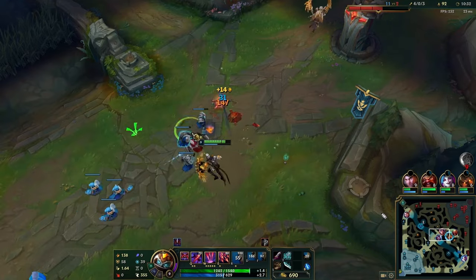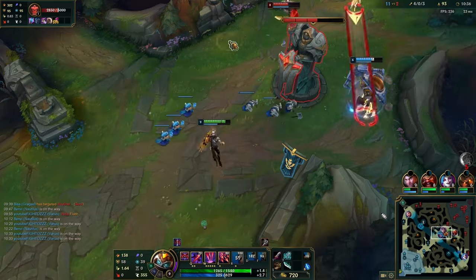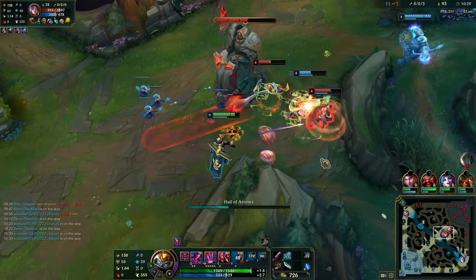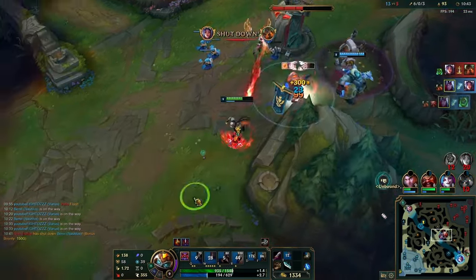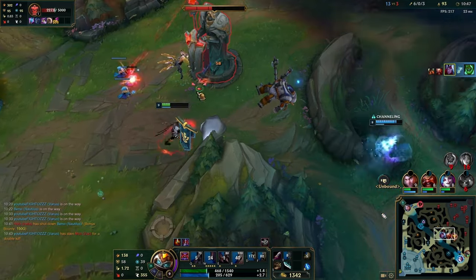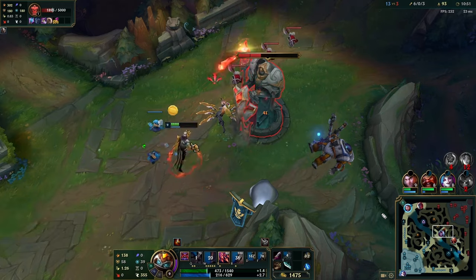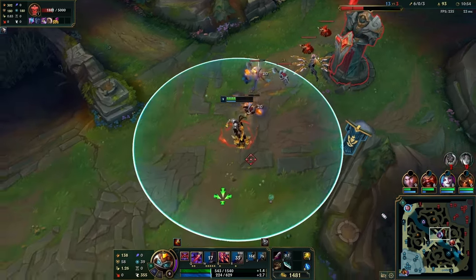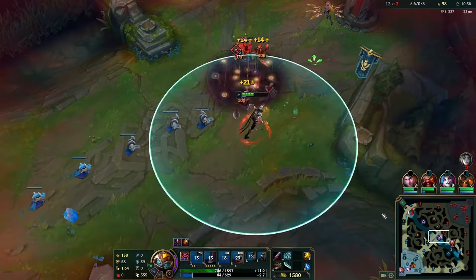I've actually lost a lot of Varus games with 5-0, 6-0, 7-0 leads where you just die once, give away that big bounty, and at the end of the day you are an AD carry — you're very squishy and can be punished. So it's about patience when you play this champion. The damage is insane but you have to make sure you don't miss your WQ — that's it. Your E is impossible to miss because it has such a big hitbox.